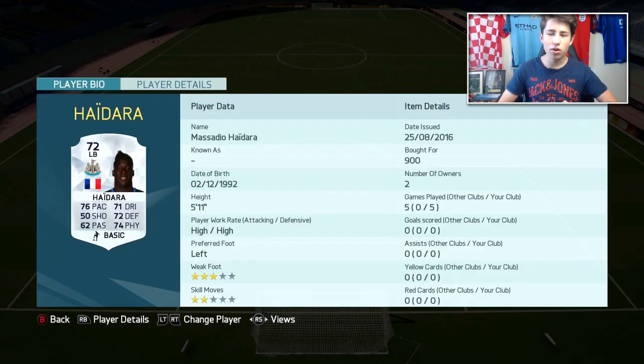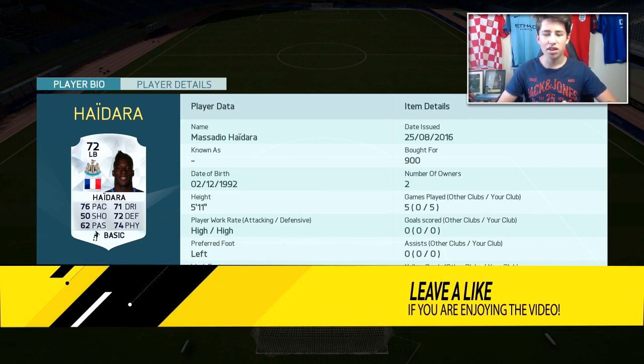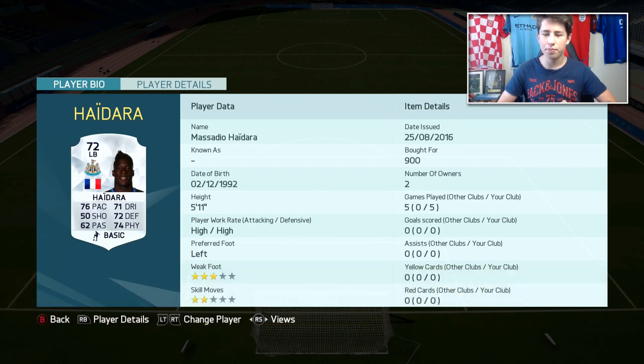In the left back position we have Haidara from Newcastle. He's got some very good free kicks — only 50 shooting but he actually has good free kick stats and I think he's the best free kick taker in this team. He's also got good stats for a full back: good pace, good dribbling, good defending, and decent physical as well. And he's pretty cheap.